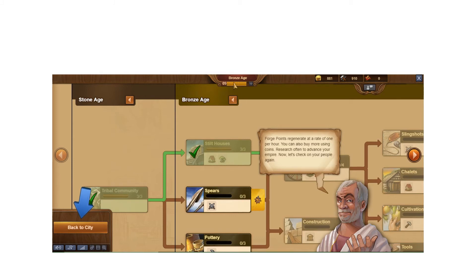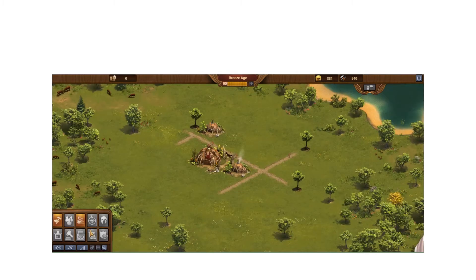I've reached Bronze Age. I had 10 forge points, used three, had seven, then got two more added in. If you mouse over the bar it tells you the countdown to your next forge point. Forge points regenerate at a rate of one per hour.